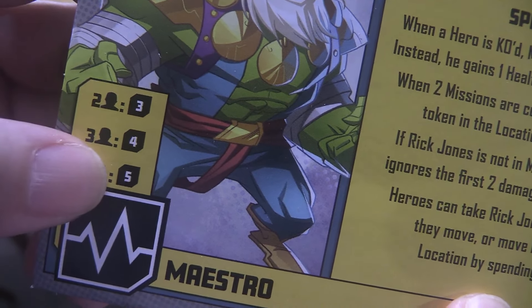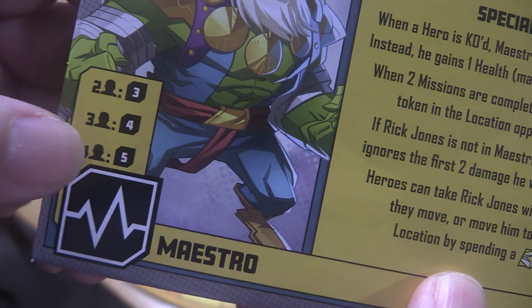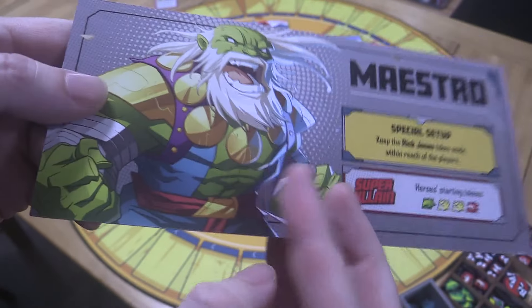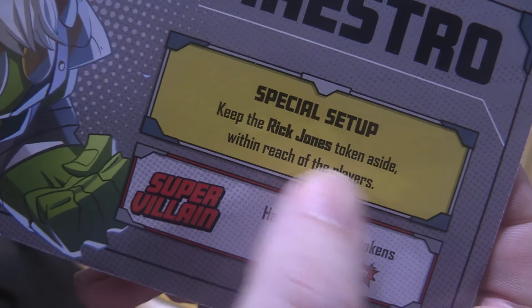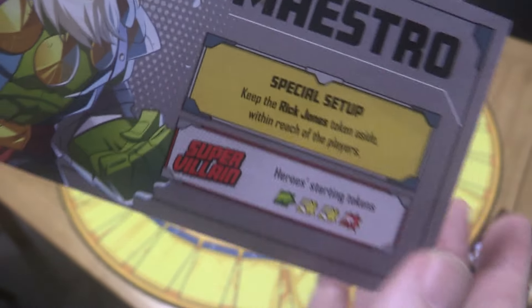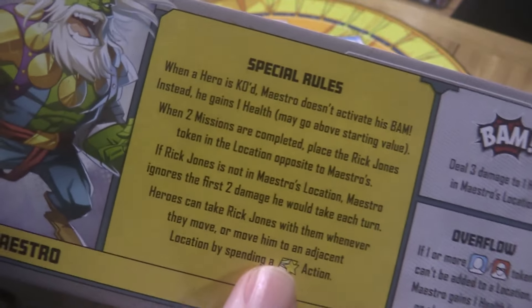We're coming in at either three, four, or five health — we're playing four heroes so we've got five health today. If we have a look at the back of him, he has a special setup which says to keep the Rick Jones token aside, so we've done that. We've got that aside within reach of the players, and we've got some super villain information there as well.